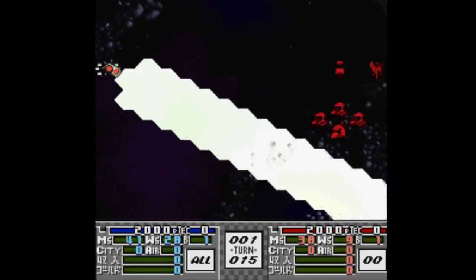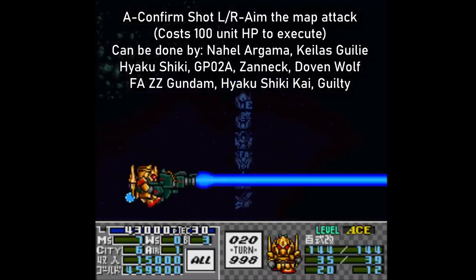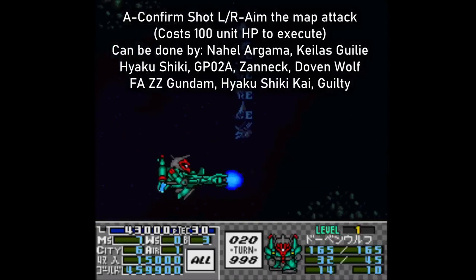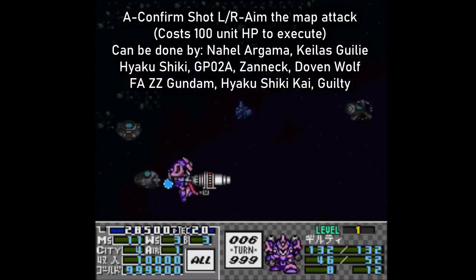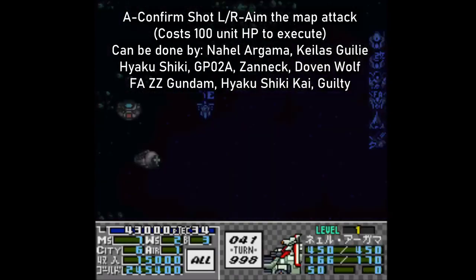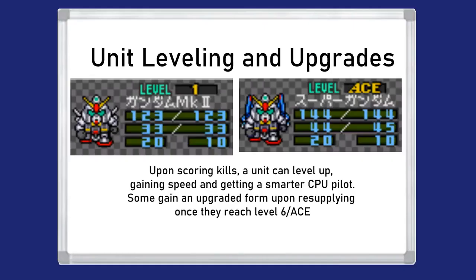Lastly, we get to death beams. The mobile suits Hyakushiki, Hyakushiki Kai, Gundam Physalis, Döven Wolf, Xanke, and the DLC unit Guilty can all spend 100 HP to unleash a special attack covering multiple tiles, annihilating mobile suits and heavily damaging ships. The ship-type units Nael Argama and Kira Skyli can do so as well. There's also unit leveling and upgrades — the more stuff your unit kills, the better it becomes at killing things. Once a unit has the word 'Ace' on its status display, you can sometimes resupply it to get an upgraded form of the unit.